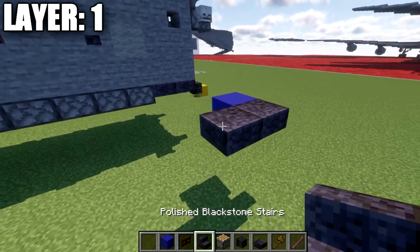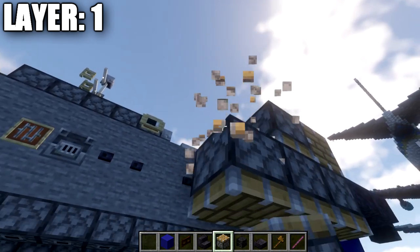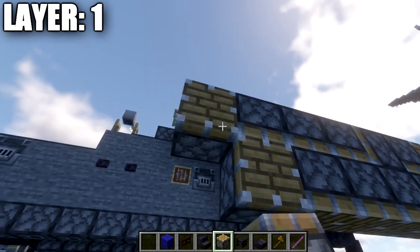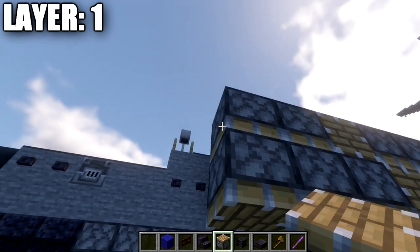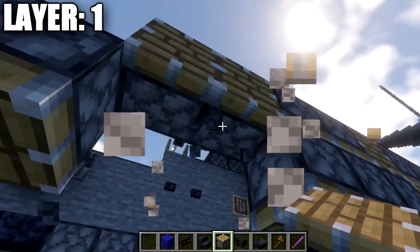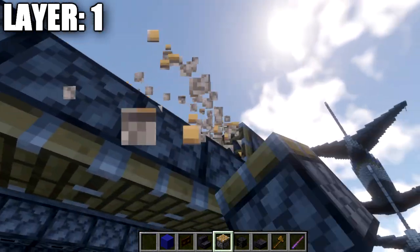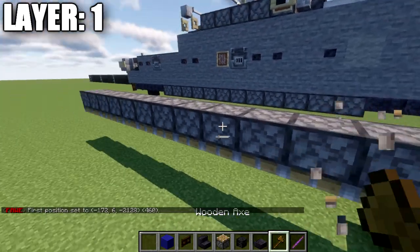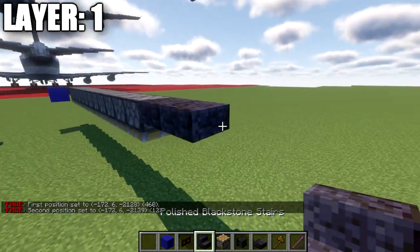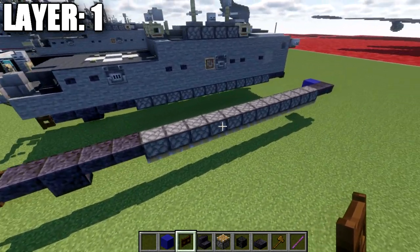We're going to go back from this top slab one more, and then if you're on Java we're going to place down a row of upside-down pistons. If you are not on Java and don't have access to a debug stick, which is a tool we will be using later on, then I would recommend just using slabs going all the way across your polished blackstone. This row of pistons in total is going to be a length of 12. We're then going to place down two more polished blackstone top slabs, then a polished blackstone upside-down stair, then a top slab, and then a dark wood fence gate opened toward that top slab — and that completes our one row. We're going to build a space of three over and do the same row on the other side.